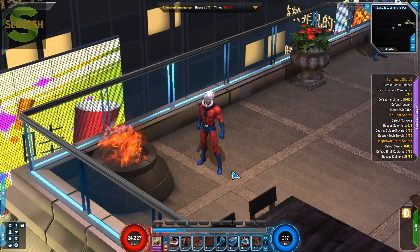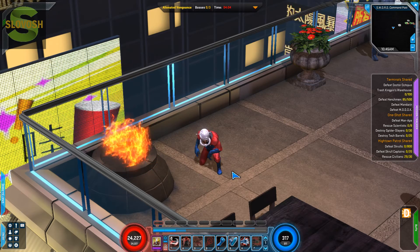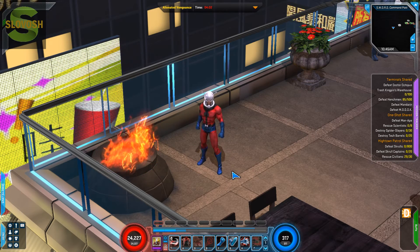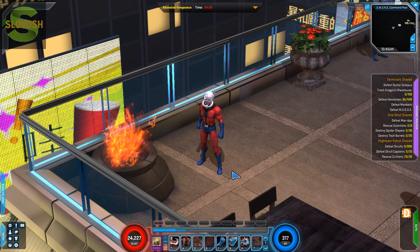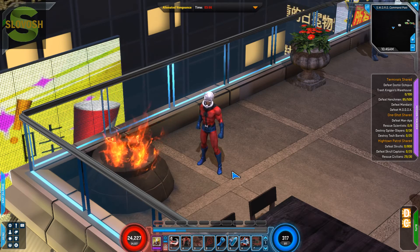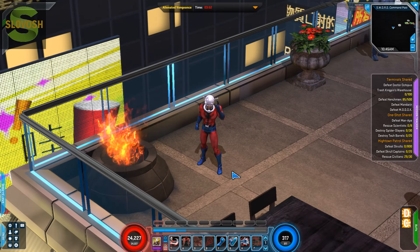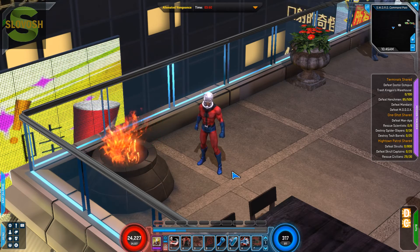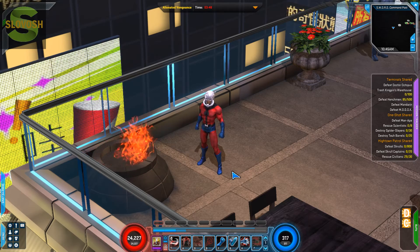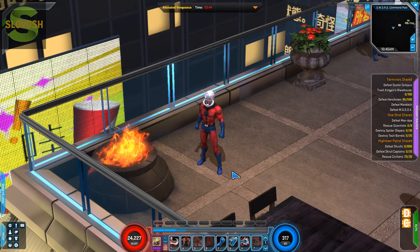I'm just going to do a live commentary as I complete the Hightown Patrol shared quest. You can see I've barely done any of it, and for some reason whenever you come into Hightown the rescued civilians thing kind of just counts on its own. Like I haven't even made it down to street level, and I only have to rescue one more person. I don't know what's going on with that, but I'm not complaining because that's just less things I have to do.